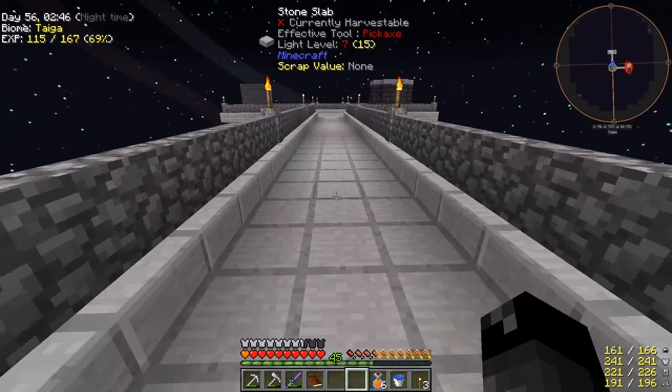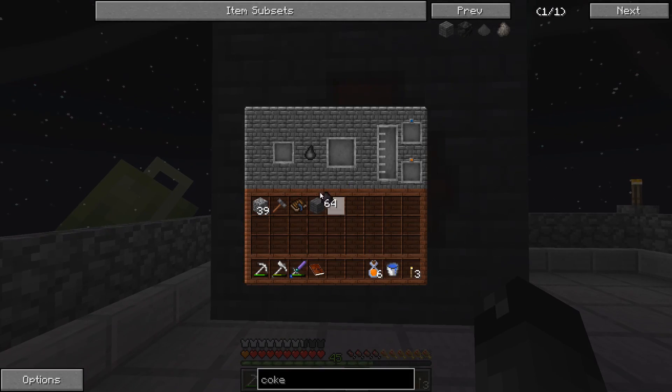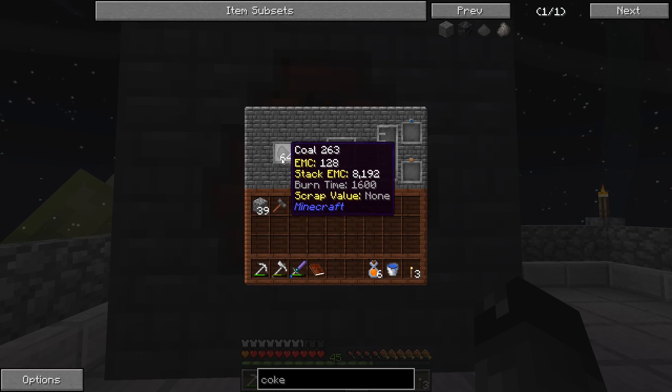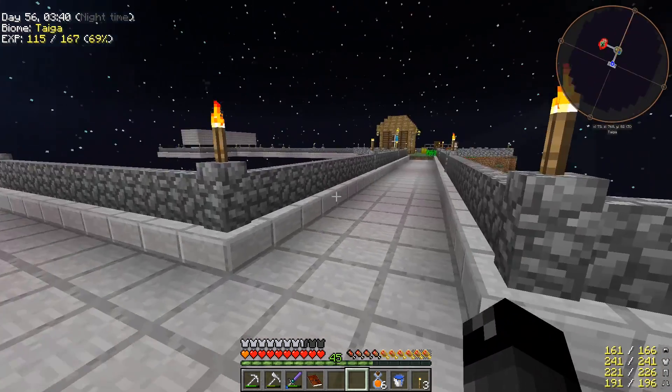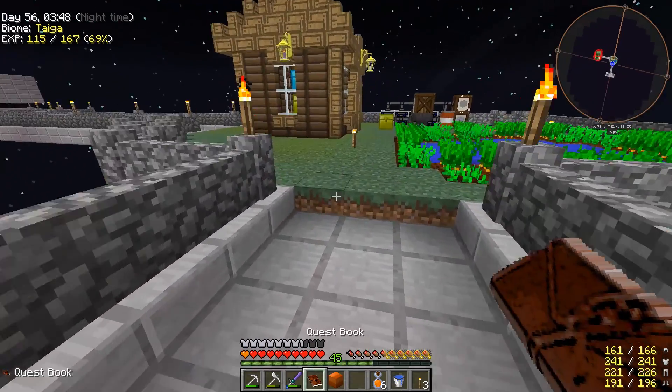Coal coke lasts longer in the furnace and I think you can also use it for a blast furnace for making steel. Let's try this - we'll put a stack in, got the little light, it's doing something. It takes about five to ten minutes per piece. Looks like we can put a stack in and get a stack back out, and there's a huge tank inside. The little icon goes down as it works.